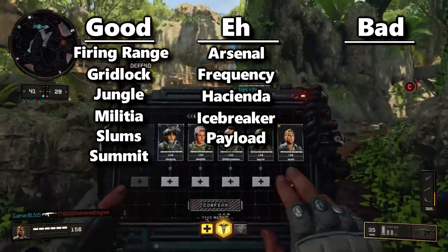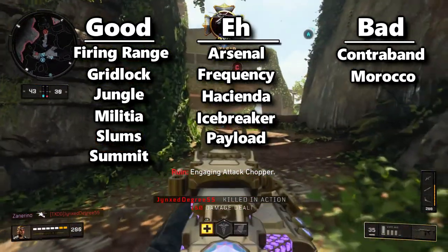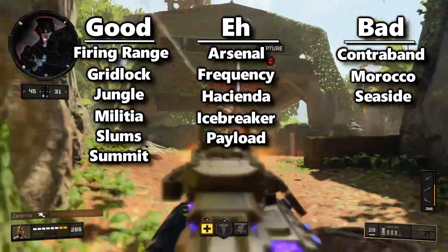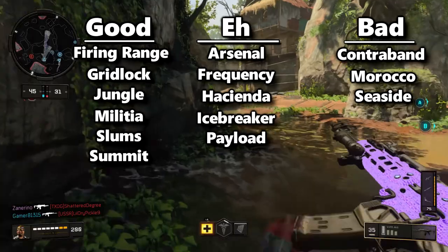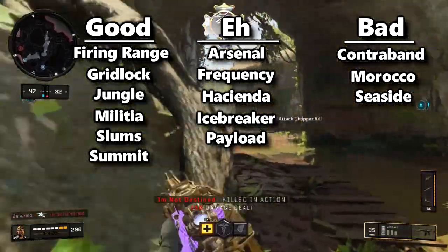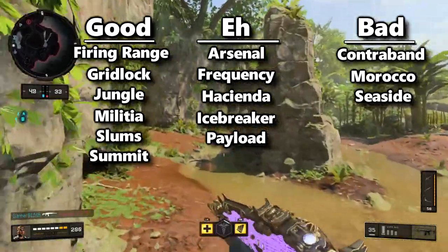The bad maps include contraband — terrible map — Morocco — terrible map — and seaside. Seaside should be in between eh and bad because long shots are pretty good on seaside. If you camp up top in the windows, I think you can get long shots with snipers even on that map. That's the only thing that would make seaside any better than it is right now.